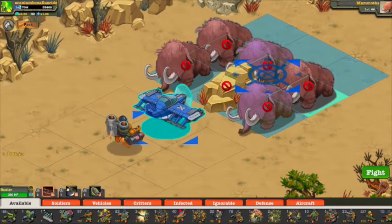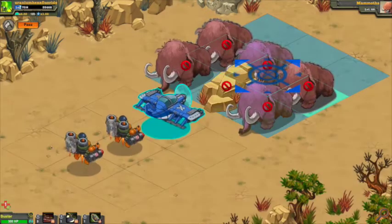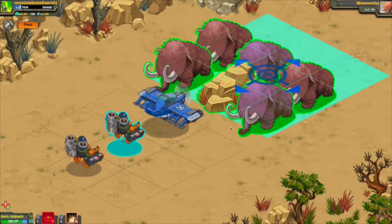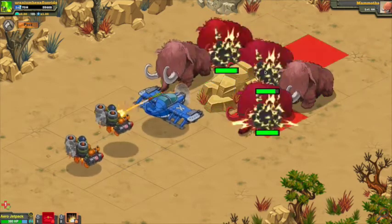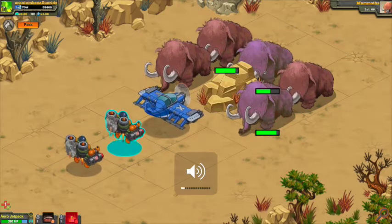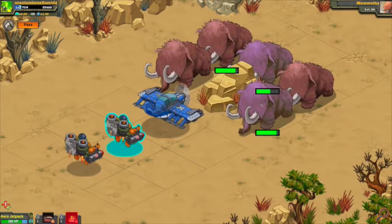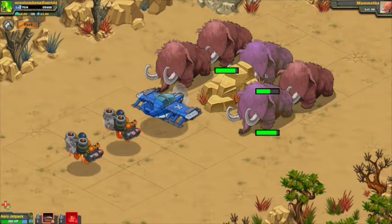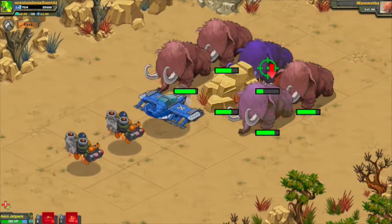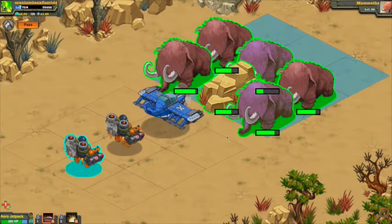The Big Bertha attack does have a prep time of one turn, but you can still use the Stinger Missiles on the first round. As you can see, it did scatter the damage a bit around the field, but it did hit the mammoth that I targeted. And now this is the Big Bertha attack — that did a nice amount of damage. Mammoths do have resistances to explosive damage, so it would do more against a vehicle. I'll try that after I defeat these guys.